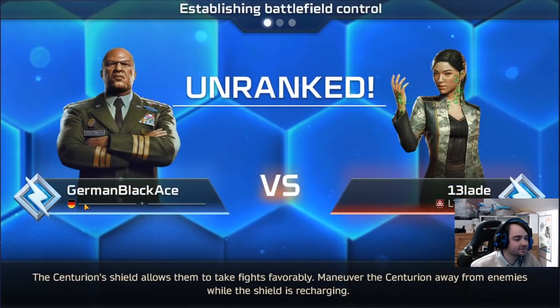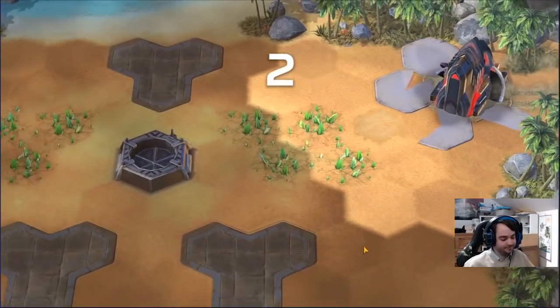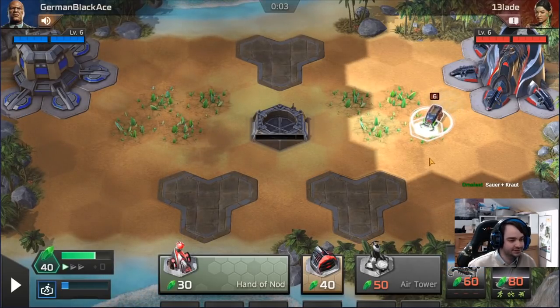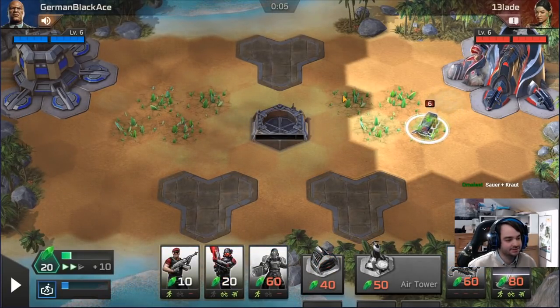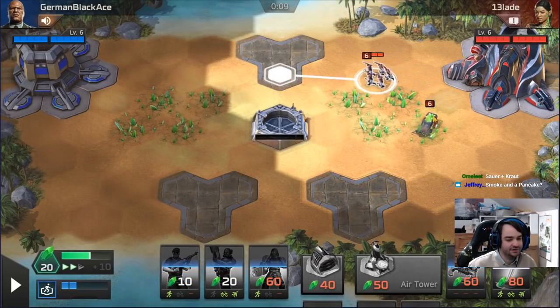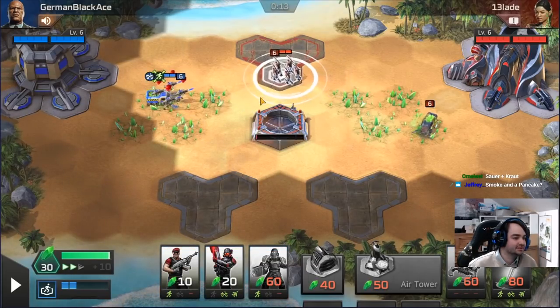German Black Ace from blank plus blank. What do we think blank plus blank stands for? Alright, I do think moving the harvester down one tile like this is actually the correct play on this map. It makes you closer to this pad and I think it's slightly safer to defend it.